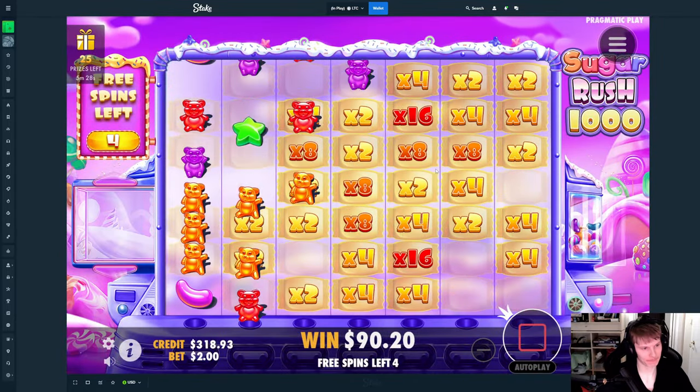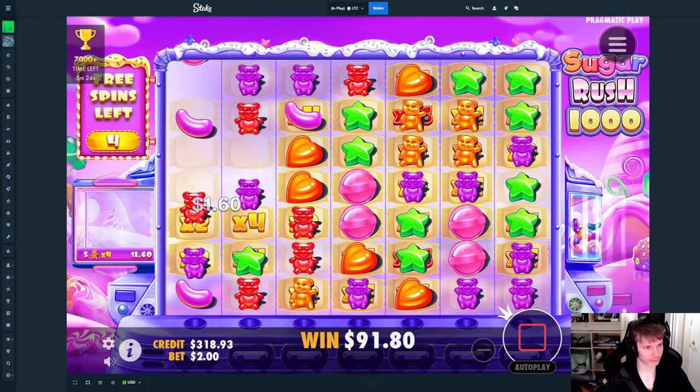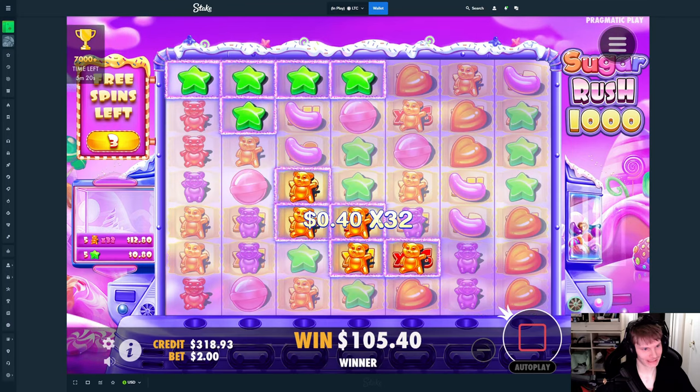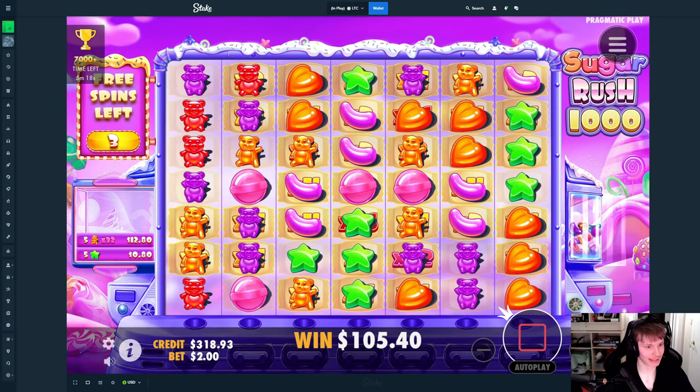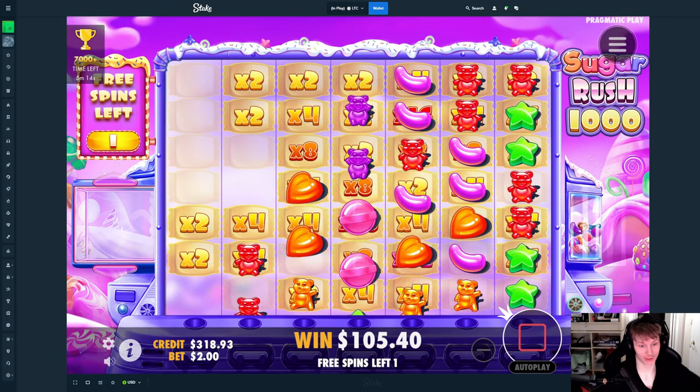Five more spins — there is a connection, not great though. If we could just get something big here. The stars do not connect — maybe jelly beans. We're actually losing money right now.